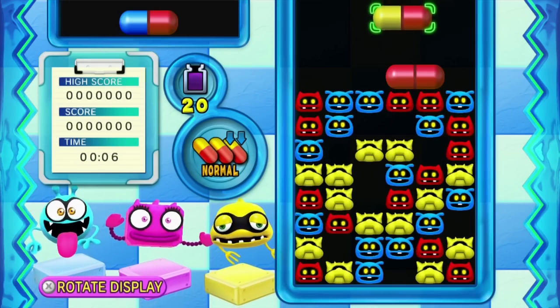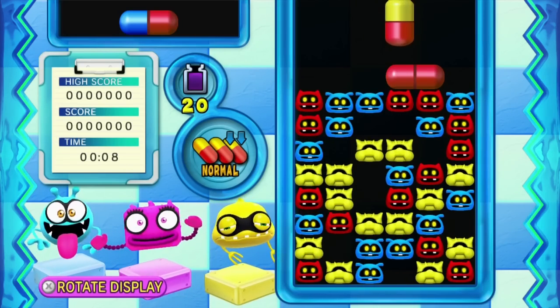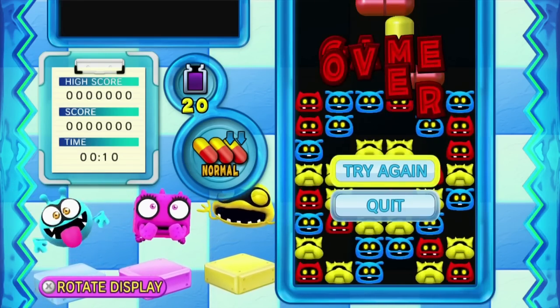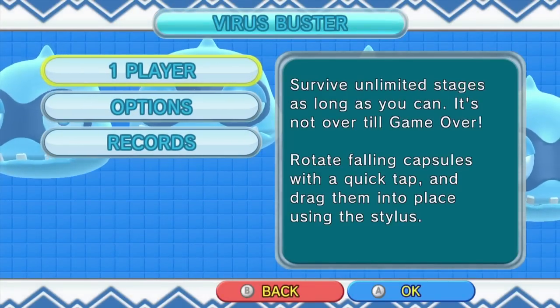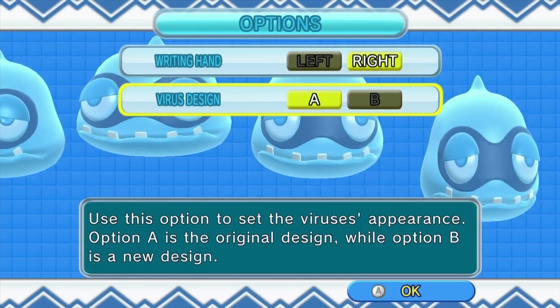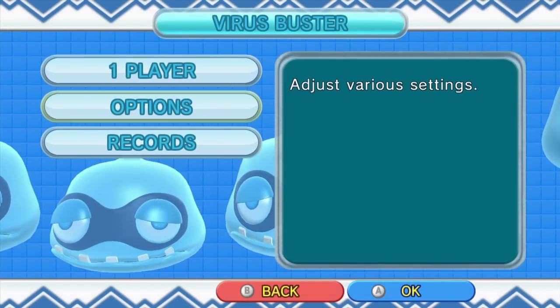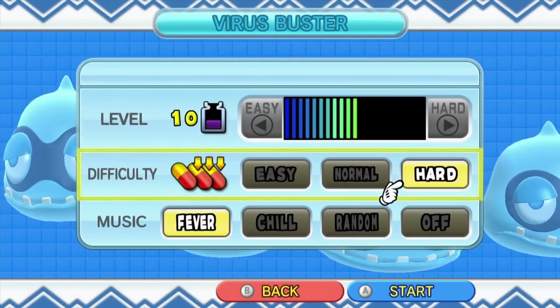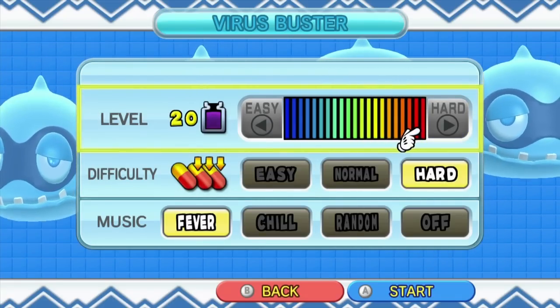I think if we get three in a row... how do I rotate this? Oh yeah, tap. So if that goes on there... no. Do we have to get four in a row? Hold on, first things first. I'm gonna go and set this to hard. This is gonna be like the most boring video, by the way — I'm not even doing anything. But whatever, let's just start.